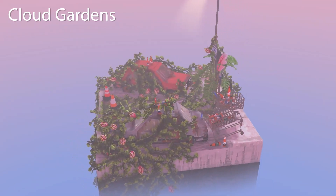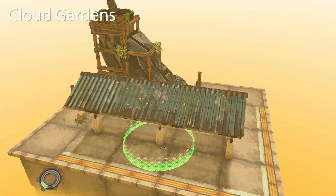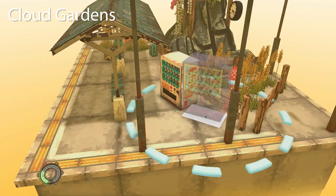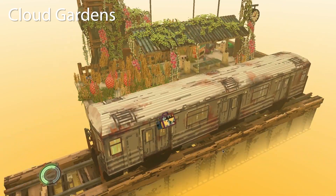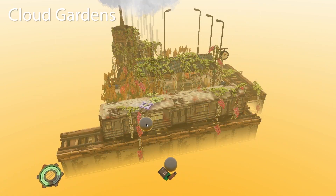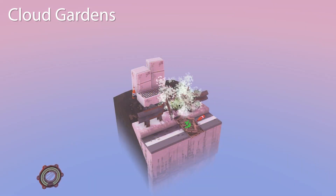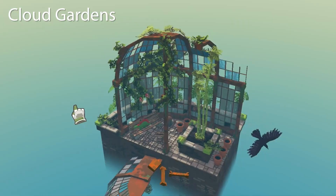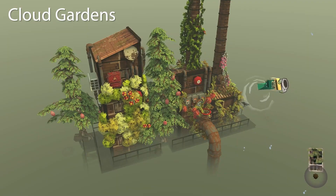Cloud Gardens is maybe slightly larger than tiny, but it still has the same relaxing vibes, and it's not really a puzzle game, so I'm going to count it. You're presented with different abandoned dioramas, and it's your job to fill them up with all different types of plants and vines. Creative mode is more chill than the regular mode because it has unlimited plants, and you can technically make a mistake in the regular mode and have to restart the level. But Cloud Gardens has a very relaxing atmosphere.